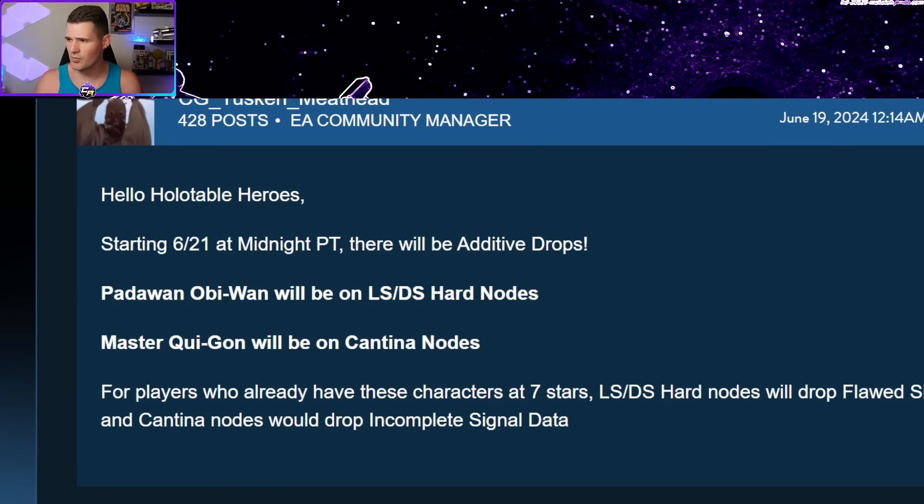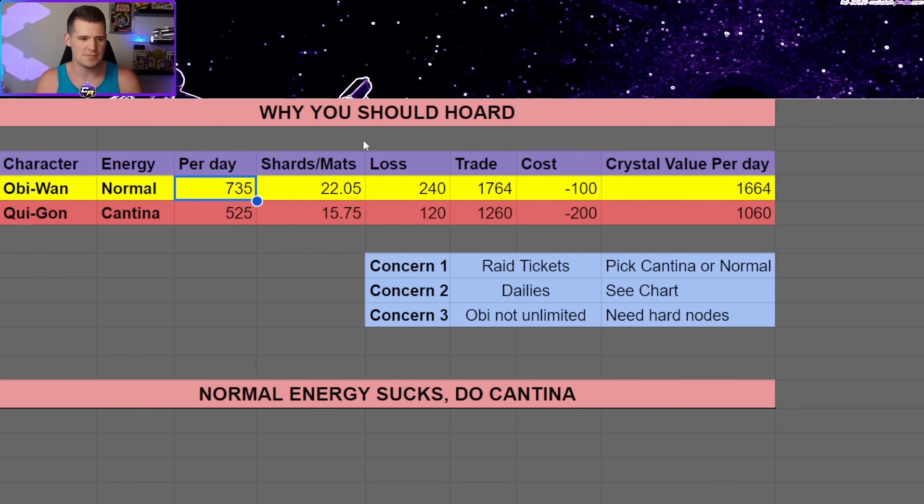The actual math backing this up: we're going to take the 525 energy you would normally get throughout the day — 120 naturally, plus 45 extra bonus, plus 360 from doing three crystal refreshes at 100 crystals each. If we take all that energy and hoard it away instead of spending it today, we should be getting a return of about 15 shards for Qui-Gon. Obviously these numbers are approximate since the event isn't live, but this is based on past events.